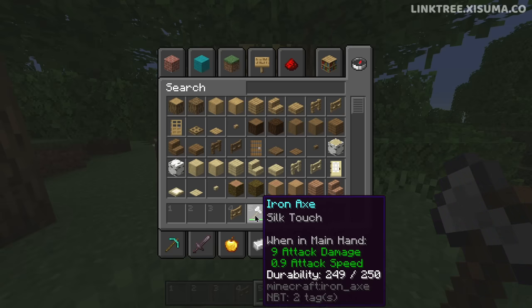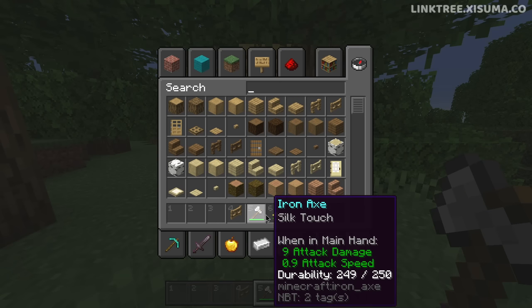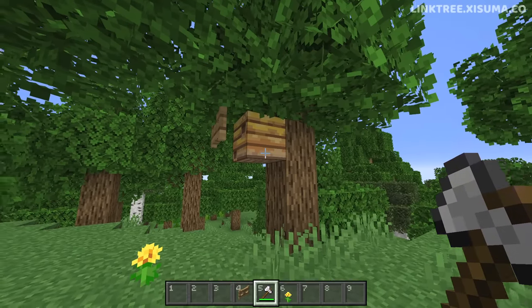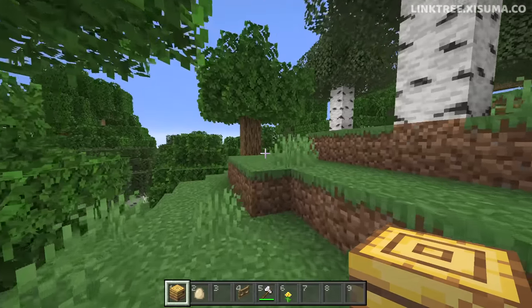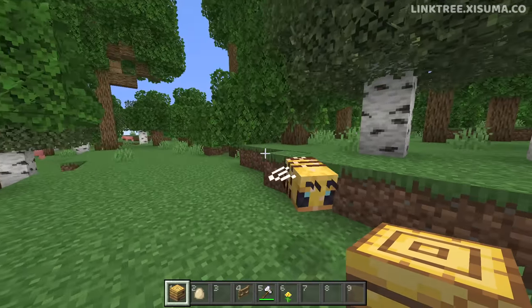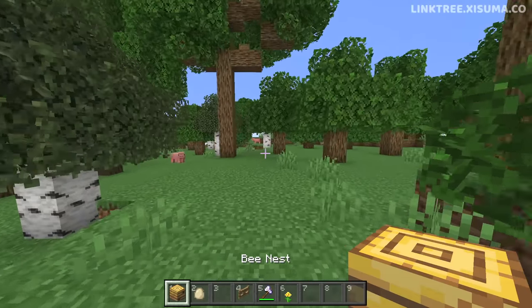The last component is a silk touch enchanted tool — if it's an axe it will break the beehive faster. Without silk touch, breaking the beehive will cause the bees to pop out and be angry. I recommend getting a few bee nests and making sure there are at least a few bees inside. The very minimum you're going to need is one bee nest with two bees in it.